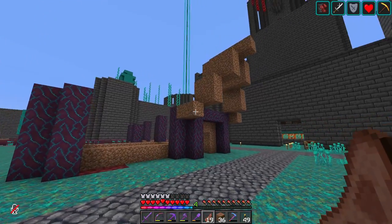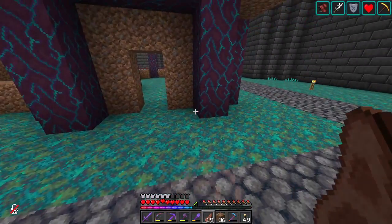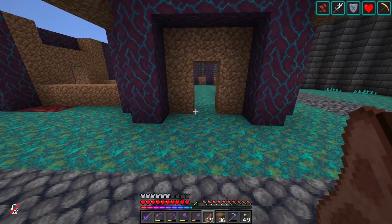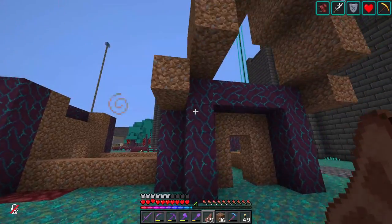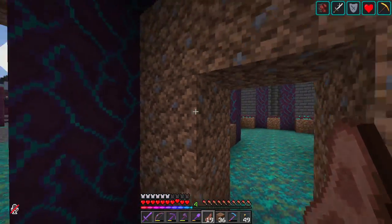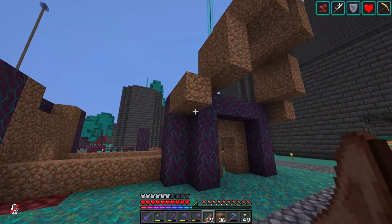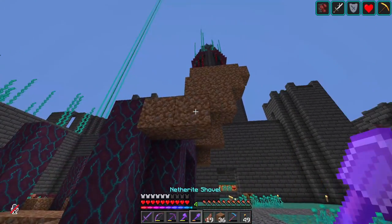So this here is what we're going to start with. I've got this three-block section here in the center, and right in the center of that is going to be the doorway. We've got these here just for little accents, and this is pushed in by one block. Here's what I've got going on for the roof — I just started here in this corner and then built up by one.